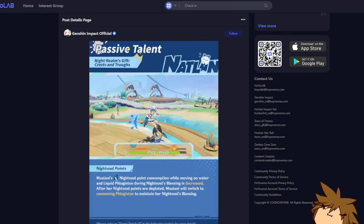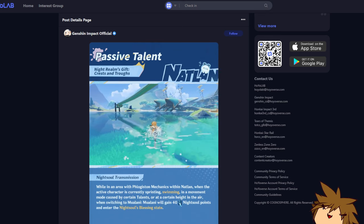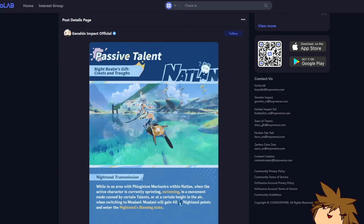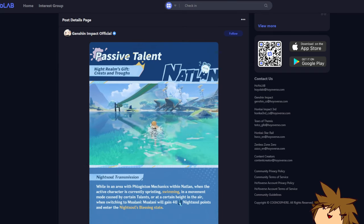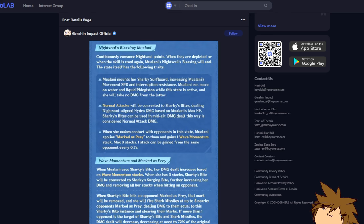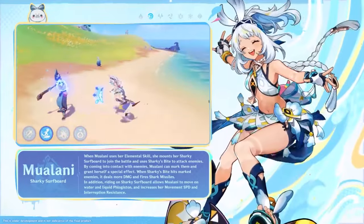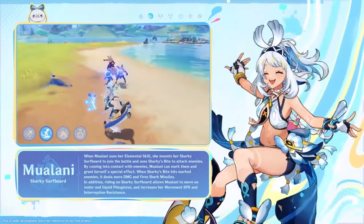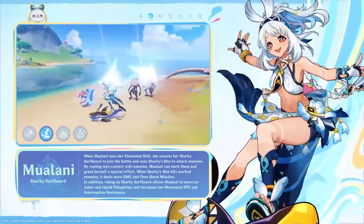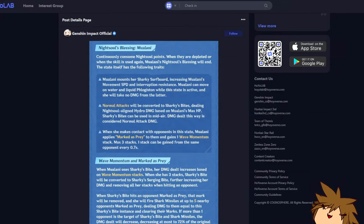Here is the passive talent for the Night Soul points at the bottom — very important. If you're using any other character to swim or something like that, once you switch over to Walani she quickly comes on field and just goes — it's pretty cool. When using her elemental skill you get more movement speed and interruption resistance, which is big. Normal attacks are also converted to Sharky Bites after using the elemental skill. Night Soul alignment increases damage based on Walani's max HP.